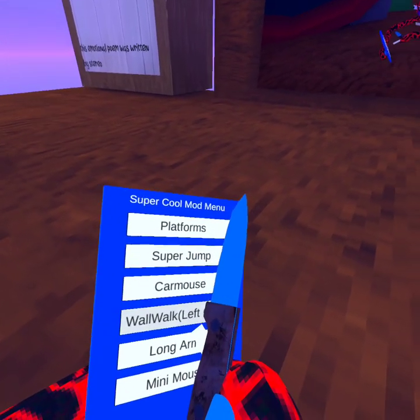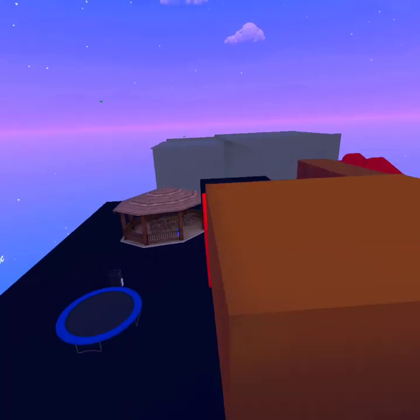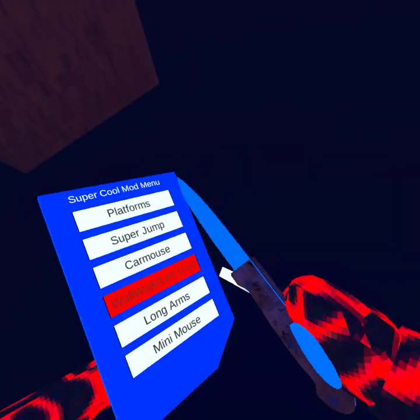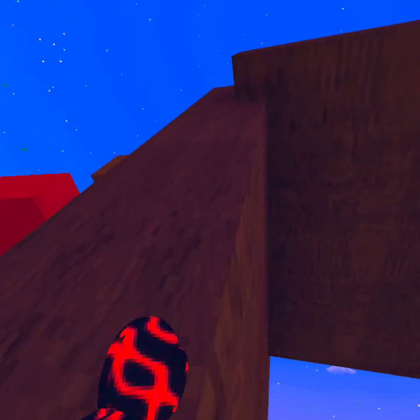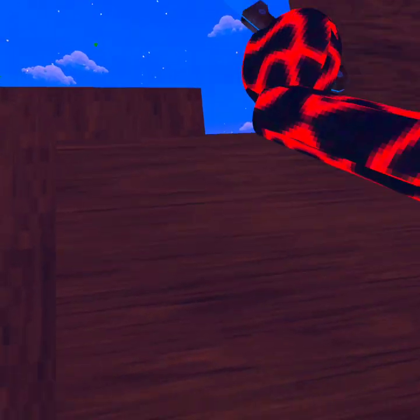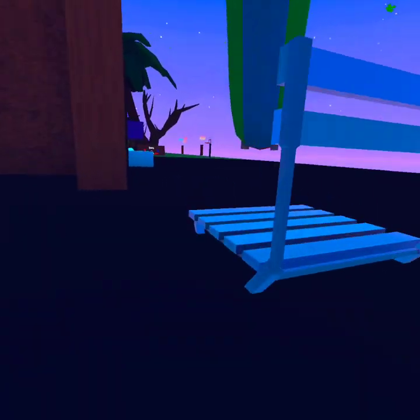Next is Wall Walk. Let's do it over here. It even tells you how to do it — left grip. With your left grip button, go up to the wall. You have to be on the wall or else it won't work. Also, this is bouncy.